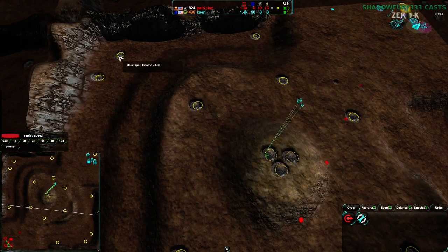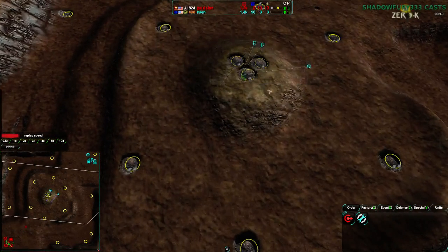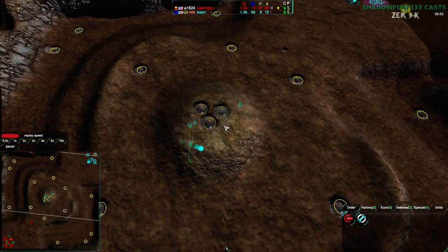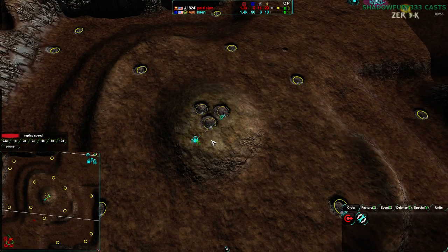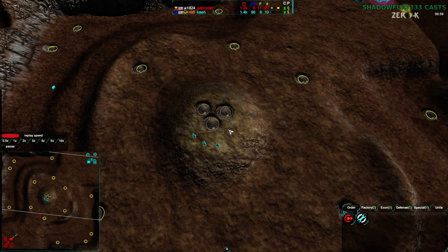There are also the outside spots, which are also 1.83 each. Everything's 1.83, except for the center, which is 0.7. Important to note: the center is a great defensible position and it is kind of difficult to dislodge someone from it once they are up there. But in terms of actual metal income, it's not that worth it.